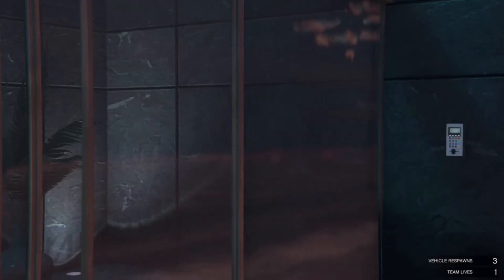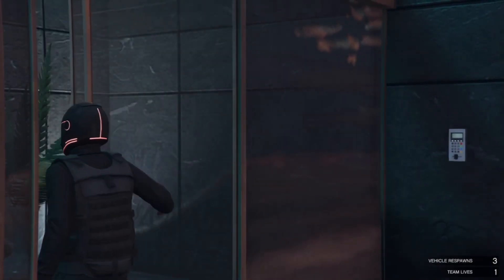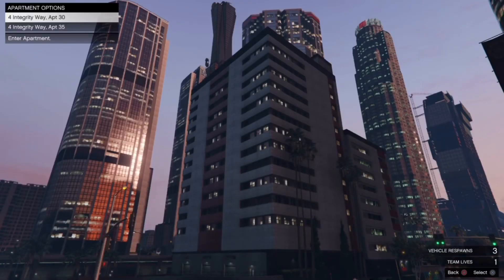Once you're back at your apartment, walk on that blue light and it should make you go up into your apartment.